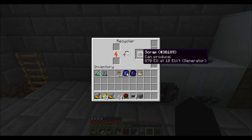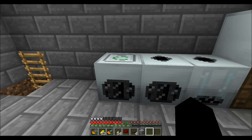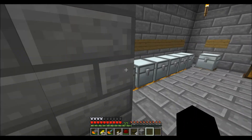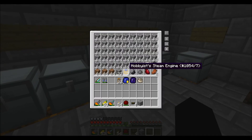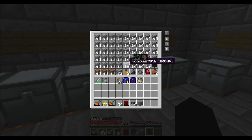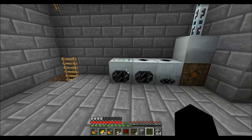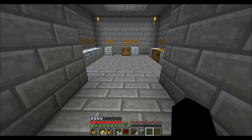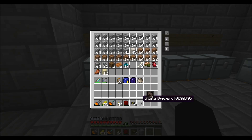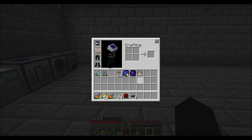This can be used to recycle your cobblestone. So if you have a huge amount of cobblestone like I seem to have, you can use it to shrink it down, recycle that cobblestone, and produce scrap. Which will be used later on. Be back in a bit once I get everything set up.